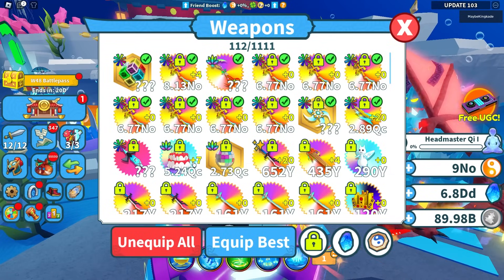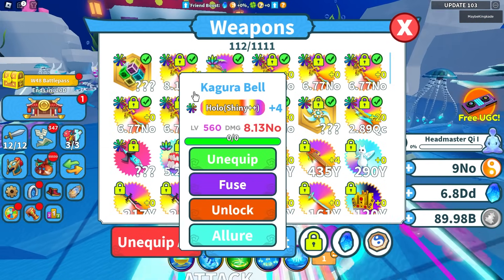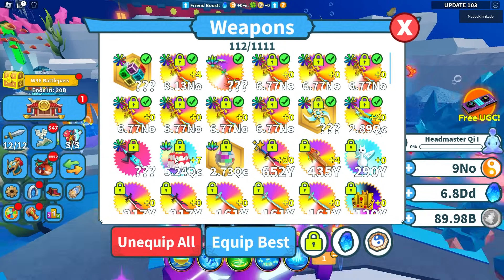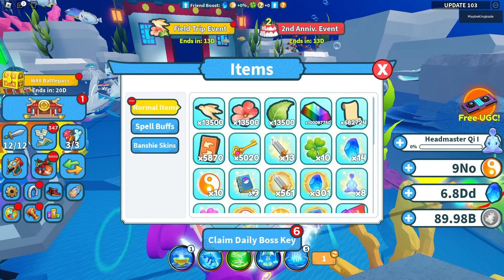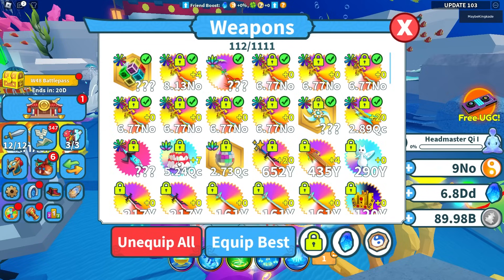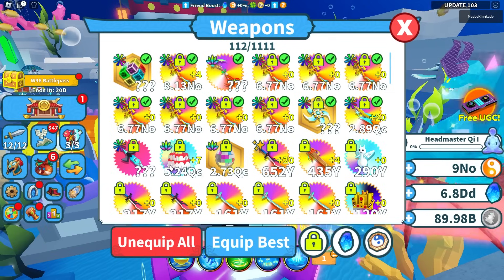This is how much it does right here — 5.24 QC, which is pretty good. Not as good as these ones currently, but these ones are max level, so once this one is max level it should be a lot better. Also, it's not altered up all the way because we don't have enough Spear Stones. You will have spars left over — we currently have 5 spars left over. I think you actually use these whenever you alter up a little bit, because I was skipping past them and I think I saw it used a spar. So that's pretty interesting.